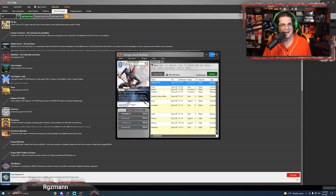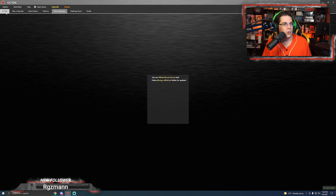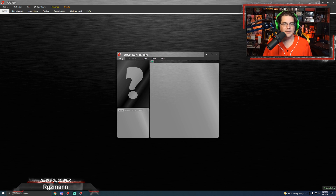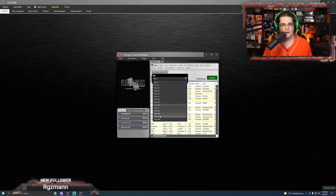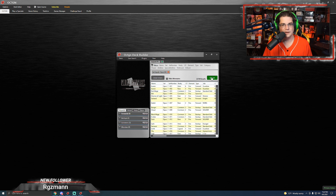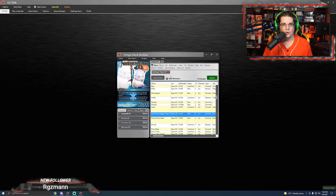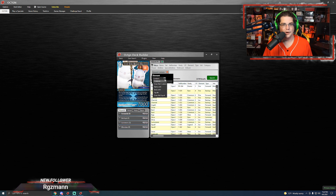Now we are all set, but I want to show you one last thing. You can go into the OCTGN deck builder, click New Final Fantasy TCG, and start building a deck. There are all kinds of filters up here — you can search by set. Let's search for only the most recent Opus 14 cards — there are all 151 of them.